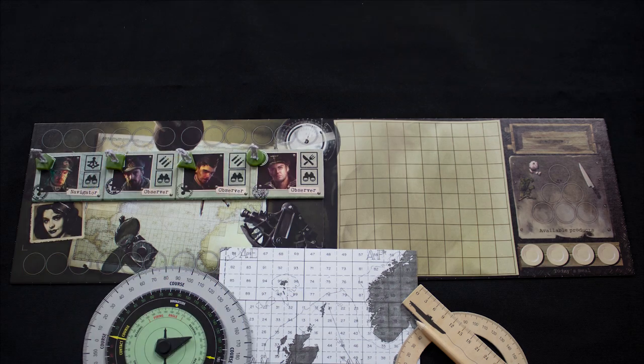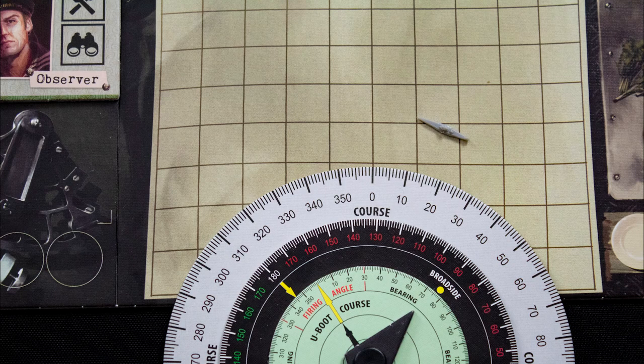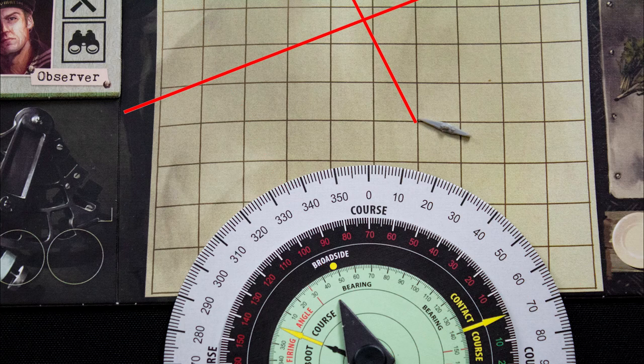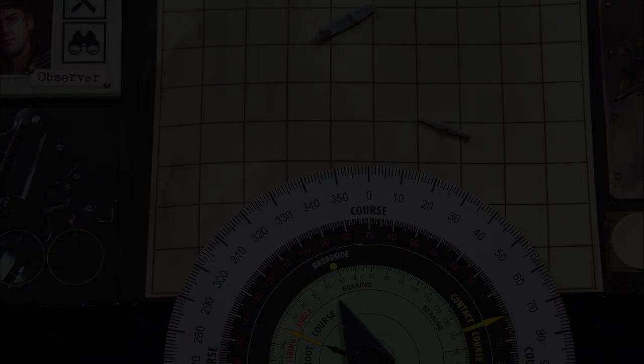The navigator takes the mission map and navigation tools, controls the green figures, and also manages the crew's dinner. Navigating uses the navigation disc. The first officer will give you your course and your contact's bearing, course, and distance. For example: set your course to 290, the contact's bearing is 42, their course is 70, and they are two nautical miles away. You place your sub and the contact on the minimap - turning to course 350 would lead you on an intercept.